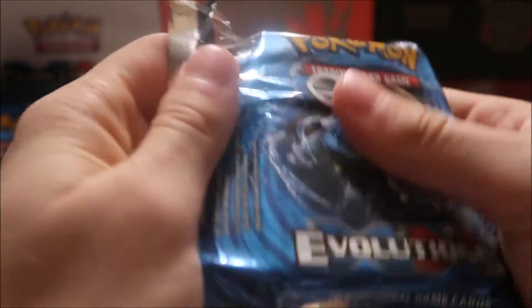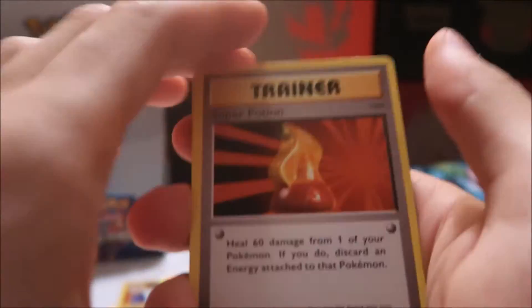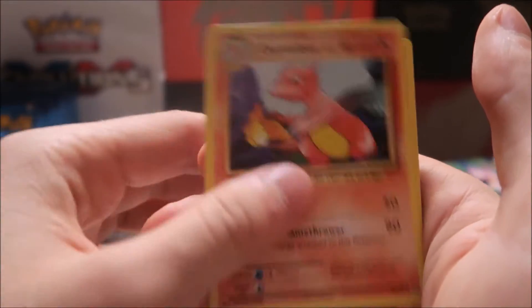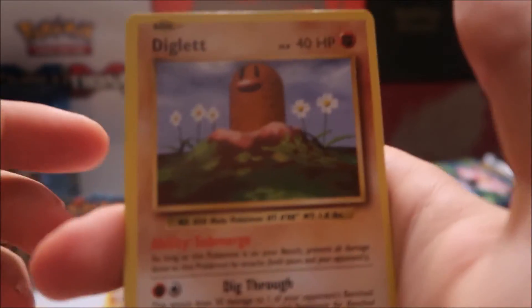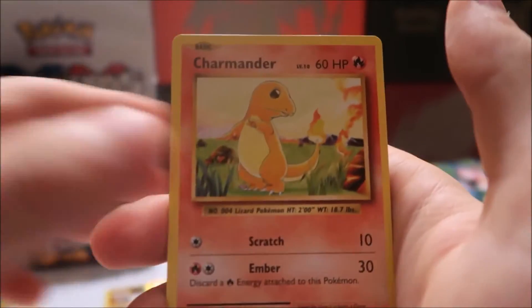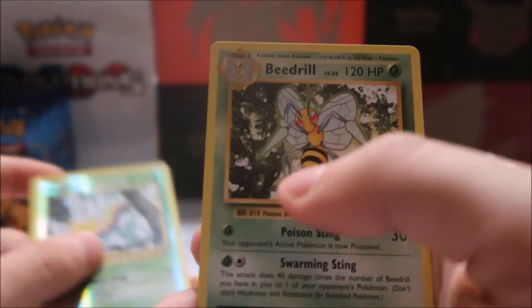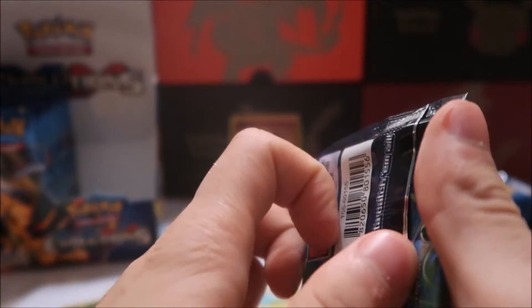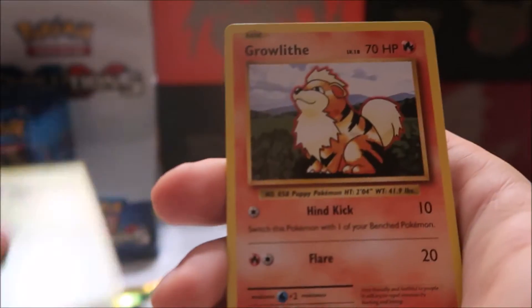Wow, I've never opened one of these boxes before, but seeing how many packs are in here — it's just insane. Let's keep this going. We have Diglett, Rattata, Charmander, Psychic Energy, Pikachu, reverse holo Weedle, and a Beedrill rare. Three packs in, one holo so far. I think with these boxes you should get around four EXs — that's the expected pull rate — but hopefully we can get more.